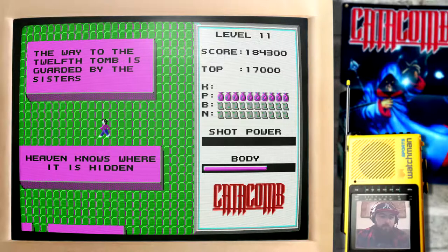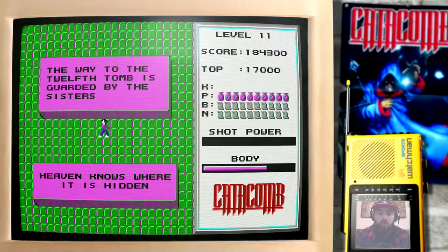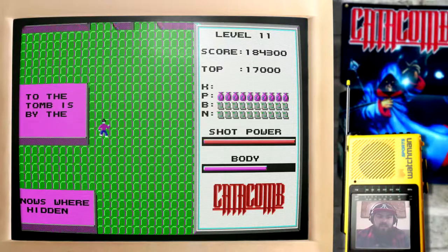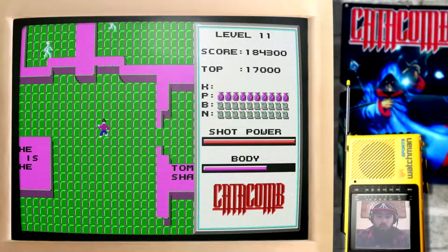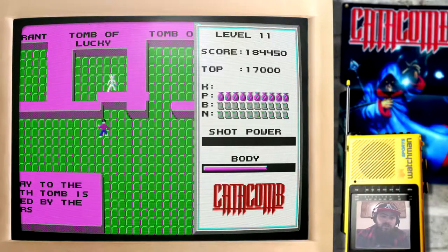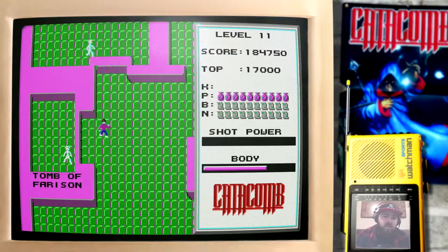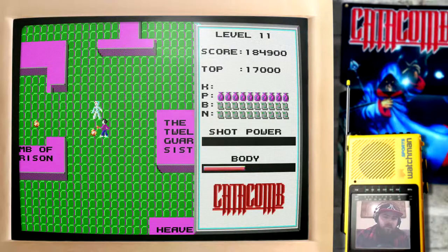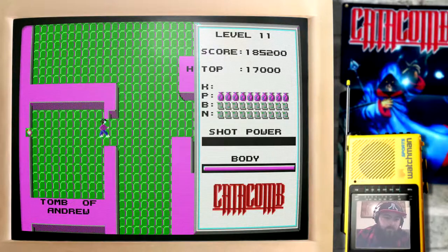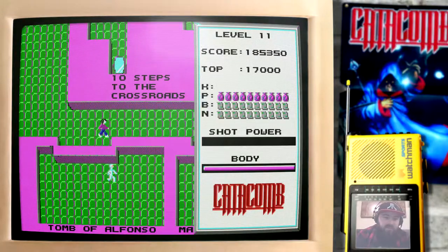The way to the 12th tomb is guarded by the sisters. Heaven knows where it is hidden. So, that will be Heaven 17 — the Heaven level that's in the crossroads. We'll need to go there for a clue. There's more of these tombs scattered around — the Tomb of Andrew, the Tomb of Dee — nothing particularly useful in any of these places.